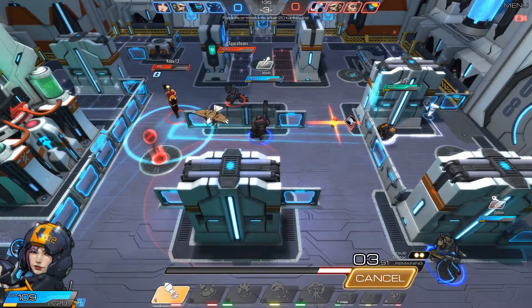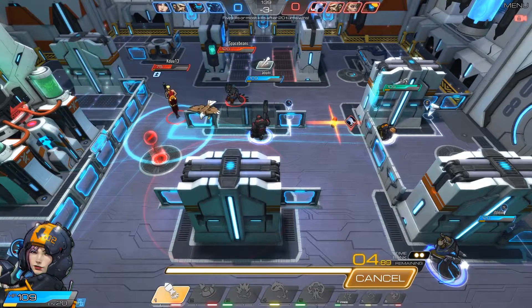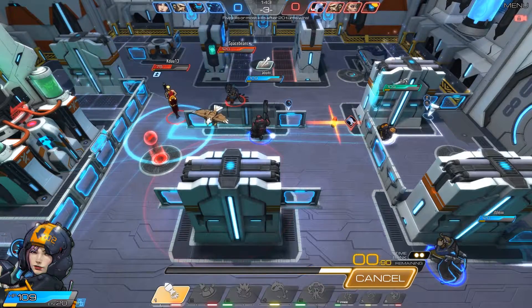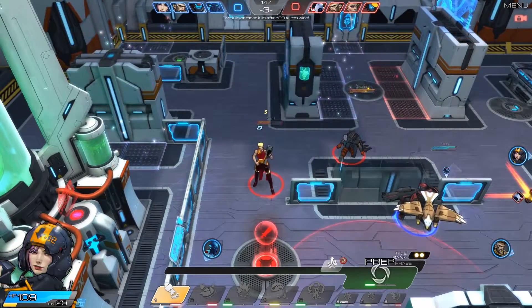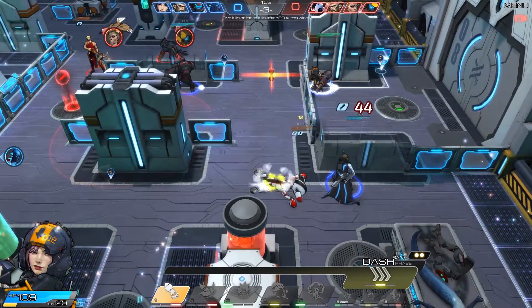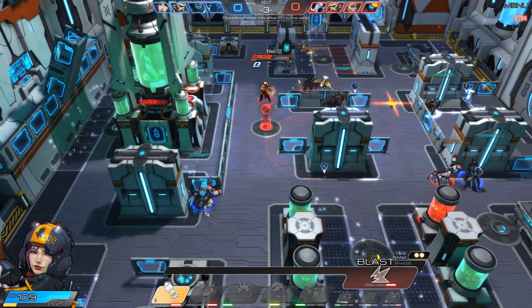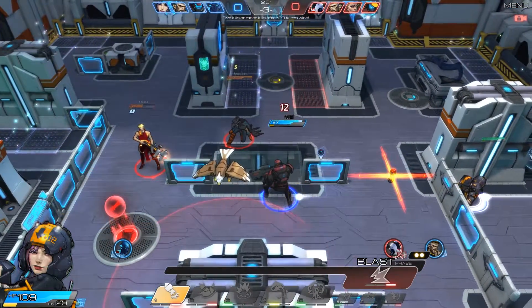In a game like this, teamwork is key. You need to plan out moves quickly due to the time limit with your teammates and try to predict what the enemy is going to do. There doesn't seem to be any voice chat in game, but there is a text chat, and you can actually see the moves your teammates are going to do before they execute them. This helps out quite a bit when working with a team you can't adequately communicate with, and if you pay enough attention to what they do, you can actually learn some tricks for whatever character they're playing.